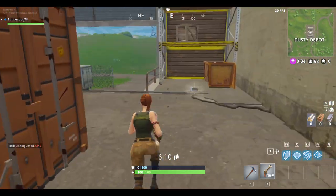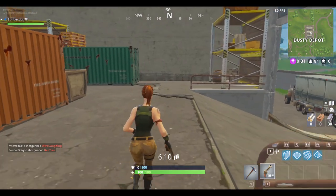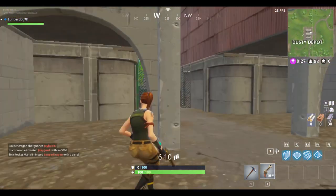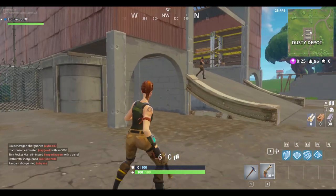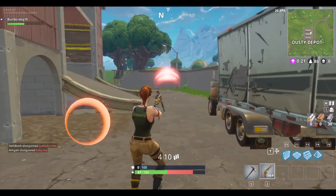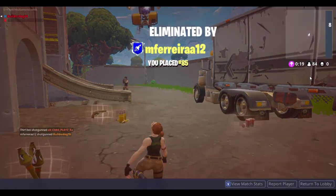Using the new meta of submachine guns will help out a bunch. It'll definitely get you a lot of hits off your opponents, along with bonus damage from headshots, or if you combined them with a shotgun. It would just definitely help out a lot and get you a lot of kills to get you that number one victory royale.